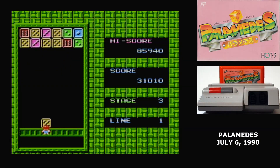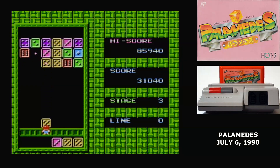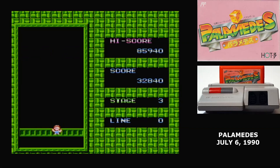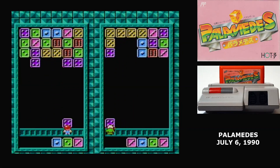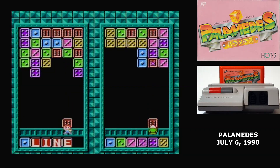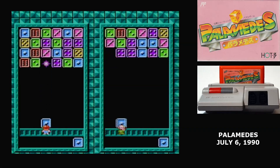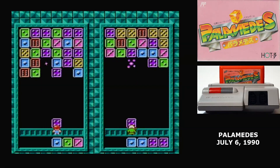There are two different modes of play for Palamedes. The standard puzzle game has you select one of five difficulty levels, and every stage has a fixed number of lines that will come down. After you clear that many lines, it restarts at a higher speed. The competitive mode, which can be played two-player or as a tournament against computer opponents, pushes your opponent's side down an equal number of lines as you eliminate. There is no end to these battles until one player has their dice reach the bottom.